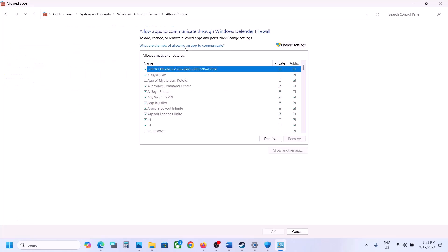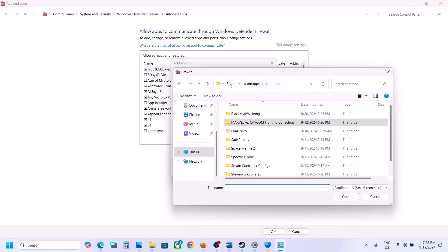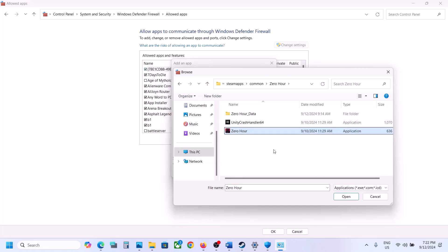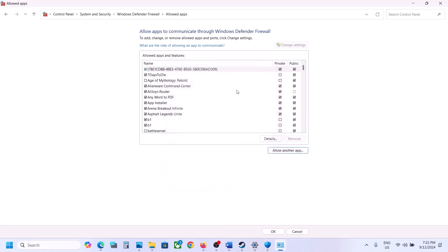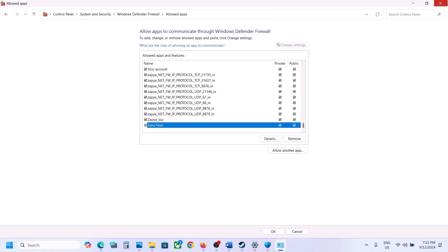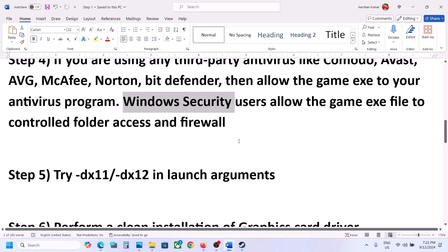Click on System and Security, then click on Windows Defender Firewall. Click on 'Allow an app or feature through Windows Defender Firewall', click on 'Change settings' at the top, click on 'Allow another app', click Browse, go to the game installation folder, open the game folder, select the EXE file, click Open, and then click Add. Once the game is added, launch the game and check.